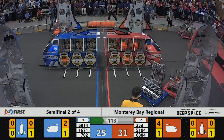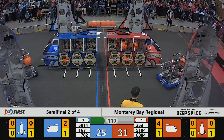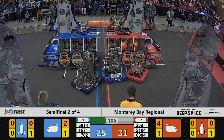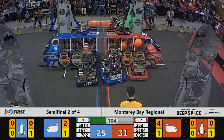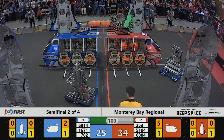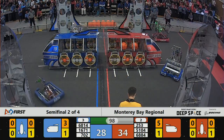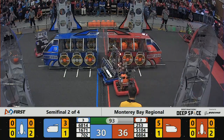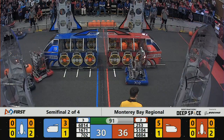6814 picking up a hatch panel for the blue alliance — where will they put it? 1671 for the blue alliance, the Bird Brains trying to line themselves up to deliver cargo, and it falls in — that's three points for the blue alliance. Red alliance out a little bit in front, 36-30, with a minute and a half left in the match. 253 trying to push 702 out of the way.